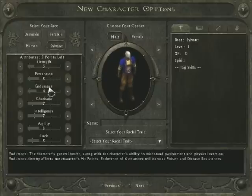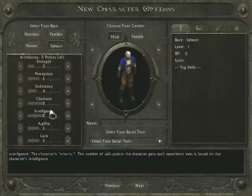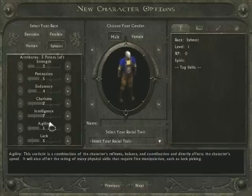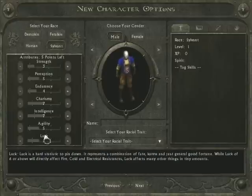Endurance determines your hit points and your resistance to poison and disease — another important trait. Charisma affects how well you interact with NPCs and salesmen, and also has a minor impact on your mana pool. Intelligence determines how many skill points you get per level; it's one of the most important stats in the game, as skill points determine how effectively we can actually fight. Agility affects ranged damage and how quickly you attack and cast spells. And luck affects your various resistances to fire and cold damage, as well as how often you can critically hit.